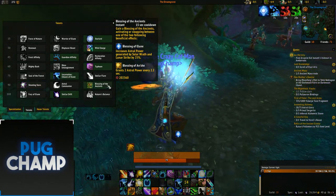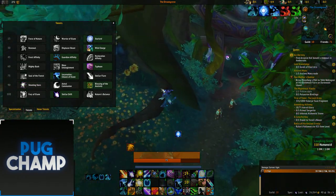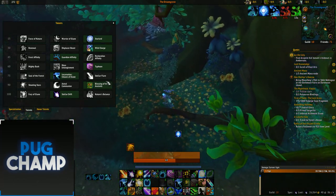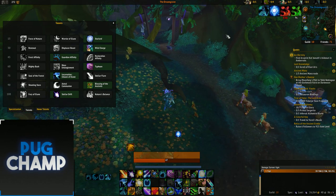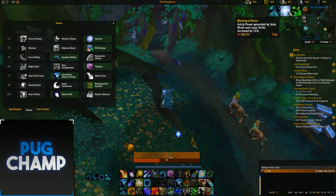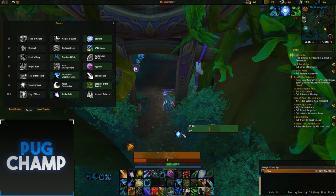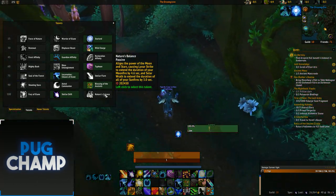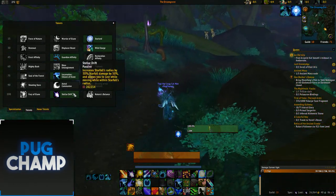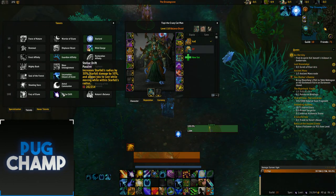You also want to take Blessing of the Ancients. One issue with it is that every time you die it turns off, so you need to make sure it's always active. Most people have a WeakAura for it — you can see it on my bars, and when I don't have it up it goes gray. For the last row, Stellar Drift is much better than Nature's Balance now, because you can cast and move in that large radius.